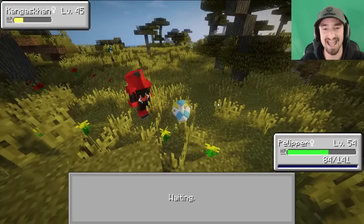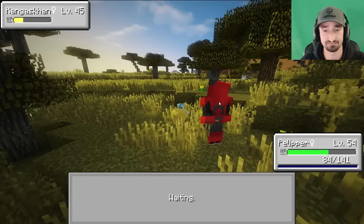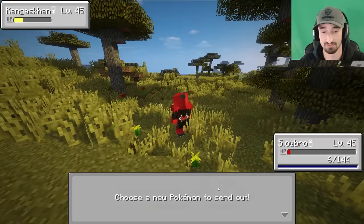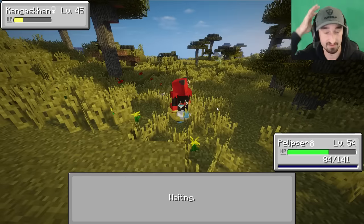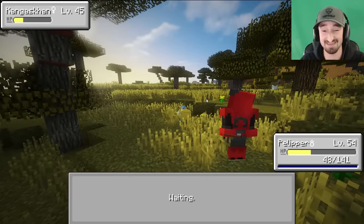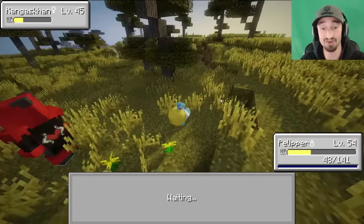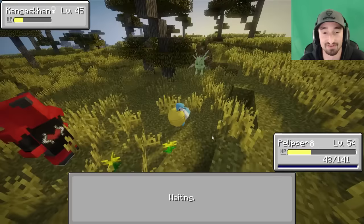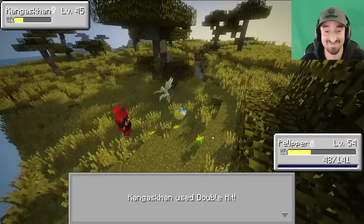I'm kind of wondering if there's any point in catching anything weaker than a level 40. Are we going to be able to catch high-level Pokemon? Are you going to spend the time to capture really high level Pokemon, or just go for a broader team with more lower level Pokemon? While we're talking about that, this Kangaskhan is not sticking in this ball. I've wasted about eight Pokeballs on him, but he's such a necessary part of this team. He's in the red too, and I have nothing to bring him down below the red. That's the worst feeling in the world.